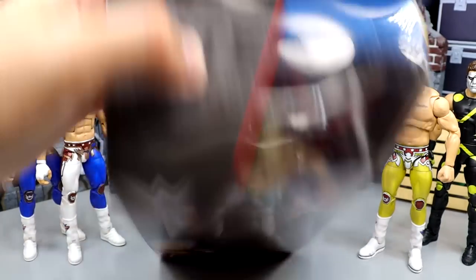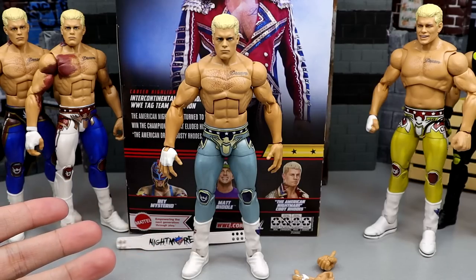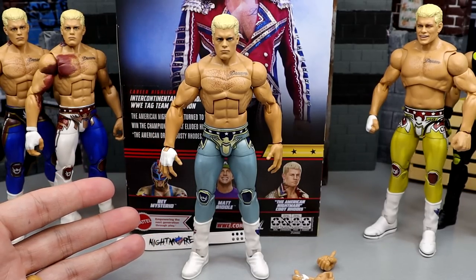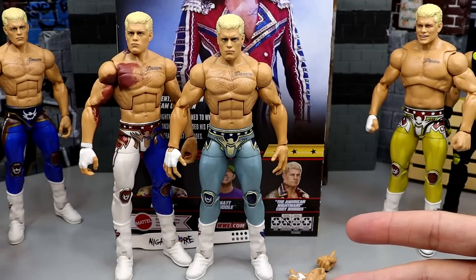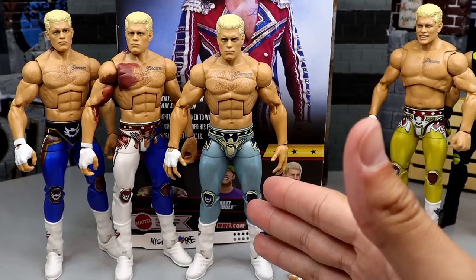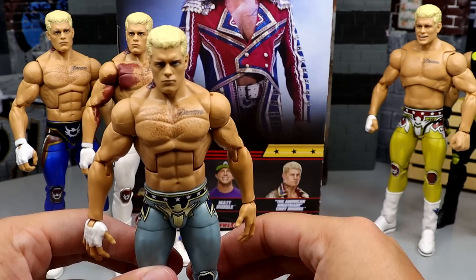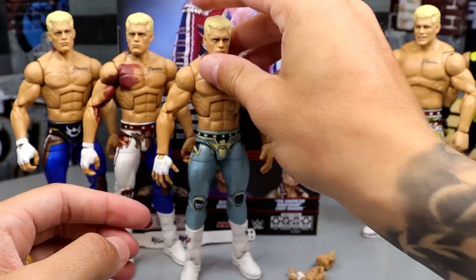Here's Cody Rhodes out of his packaging — he's not on the rotating base since we're doing a different kind of review. Here is the Cody Rhodes figure, and I like that it's different. Our other Elite Codys both have that royal blue color, so now we have this lighter grayish one. When I get down in there, it's like a very, very light blue — like a gray-blue or blue-gray, whatever you want to say.